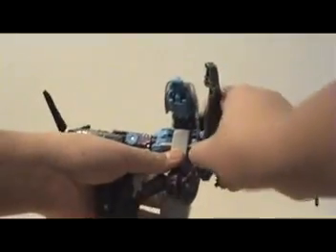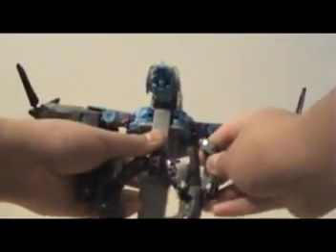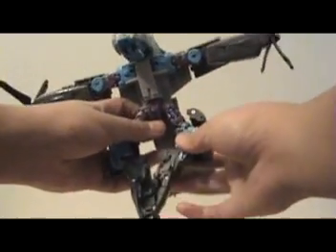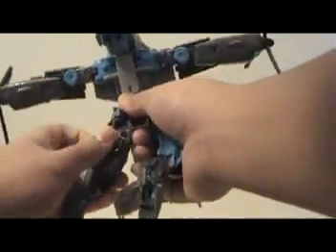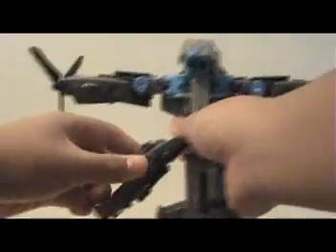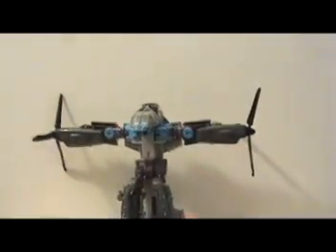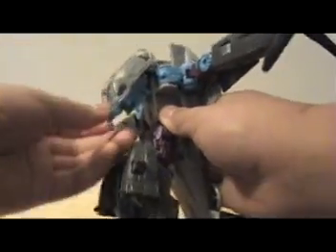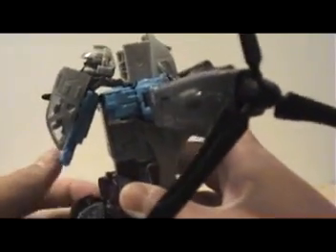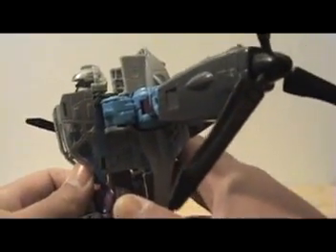Rotate the legs down. Rotate this section down. Rotate that down, rotate that down, rotate that down. And you'll twist the leg and rotate the foot up, like so. Now you'll just push his chest down, and the automorph will happen where his cockpit splits in half and goes to the sides of his chest. The way you'll get this to stay is you'll put this blue section right here behind that peg right there, and the purple peg sticking out right there, and it will stay.